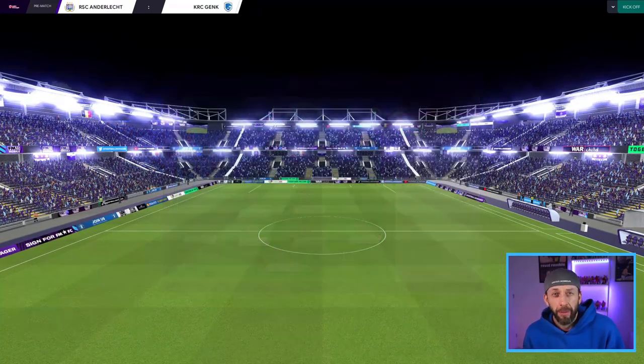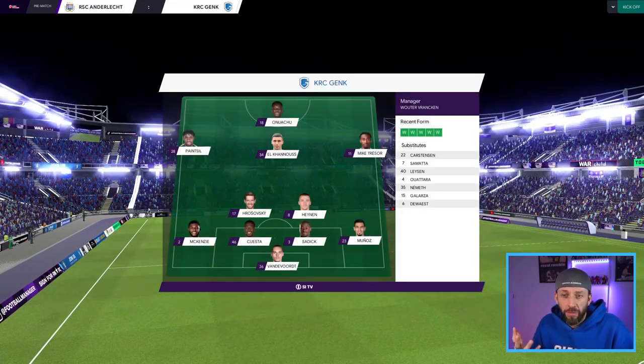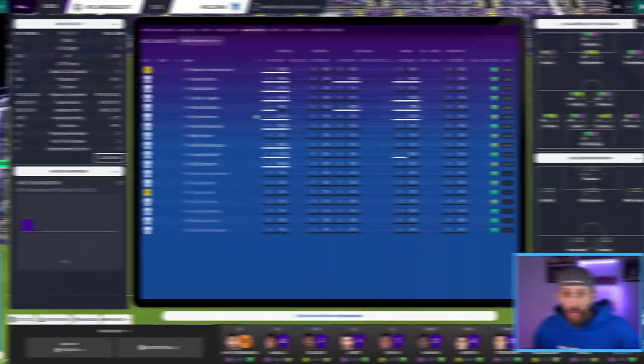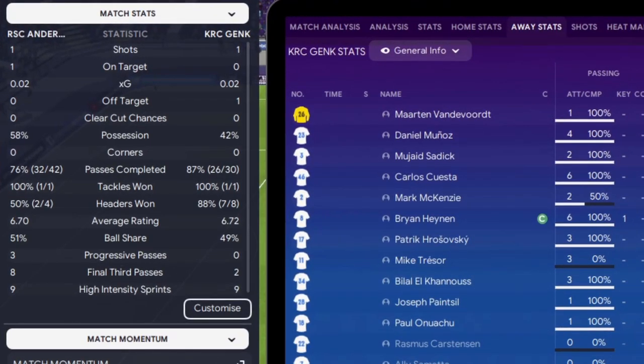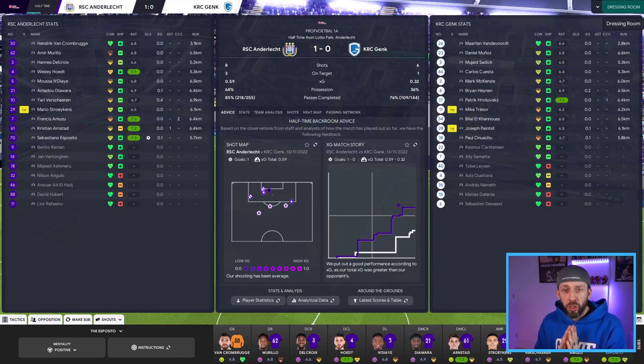Now let's cover defensive instructions for when you're expecting to be under pressure. I've chosen a game against Genk, the best team in the league - they've won five in a row. Settling into the match after 10 minutes, looking at progressive passes and final third passes: so far so good, and the momentum is ours as well.